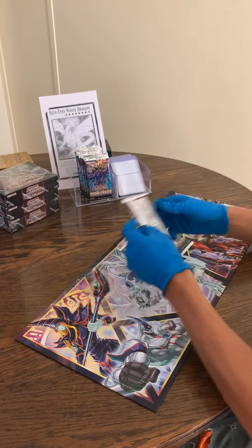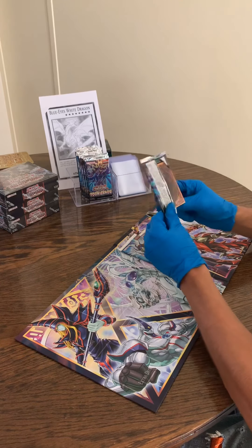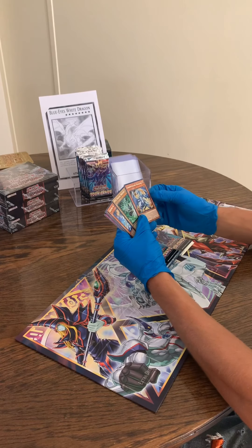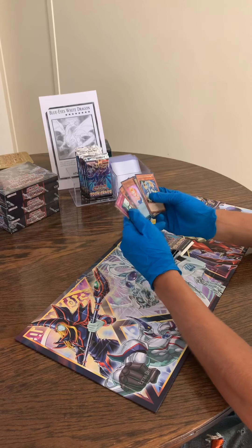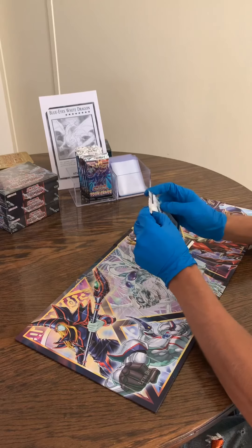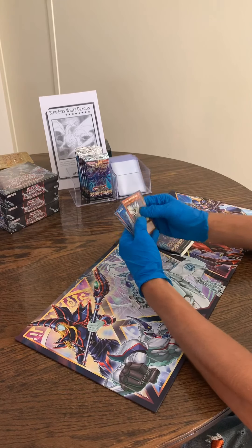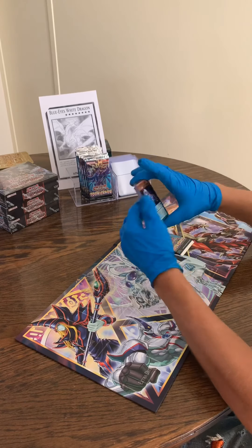If you're enjoying the video be sure to hit the like, and if you haven't subscribed already please hit that subscribe button. We got Psy Frame Driver, Lot Pulsar Dragon — so these are all going to be common rares — and Fluffy Angel. They're super. We're basically just hunting that collector's rare, not going to go too slow on these packs.